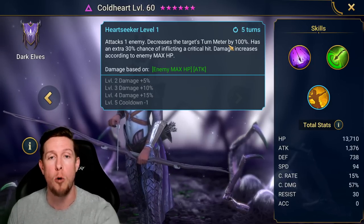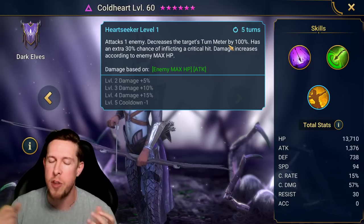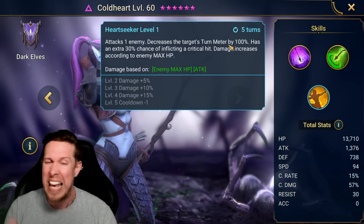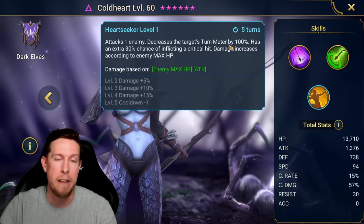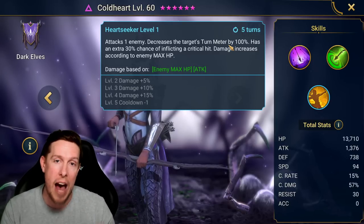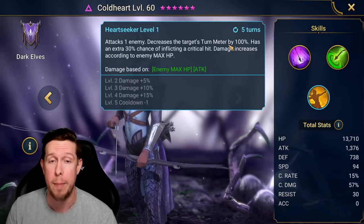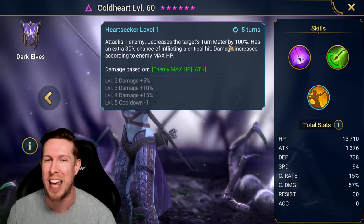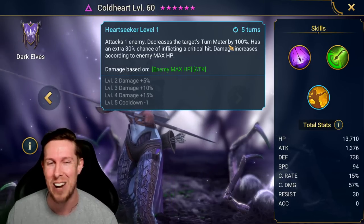So guys, those are the key roles to a Raid Shadow Legends team. Again, there are no hard and fast golden rules inside this game — this is just some advice to help you guys better structure your teams and think about champions you haven't thought about in terms of optimizing. If you enjoyed the content, I invite you to subscribe to the channel. Thank you for watching all the way till the end, and as always, take care guys.